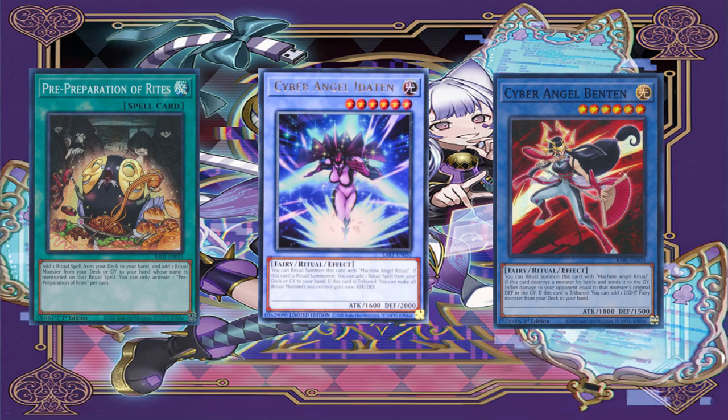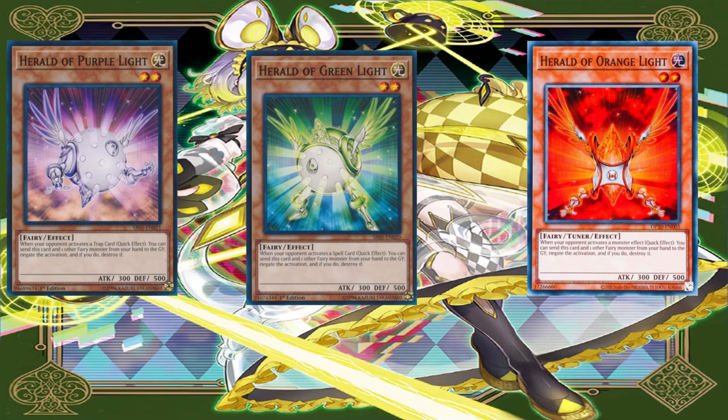With Pre-Preparation of Rites, Saber Angel, Editon, and Benten, we learn that with Benten's effect, when it's tributed for a ritual, you can add yourself any Light Fairy. During this combo, you'll be able to add Herald of Orange Light, Herald of Green Light, or Herald of Purple Light, as everything involved is a Fairy monster. You might feel overwhelmed, but the most important thing is to keep it simple.